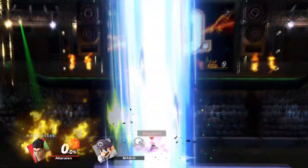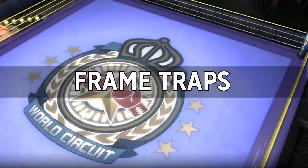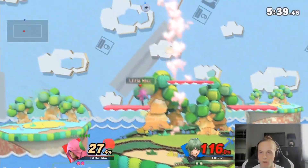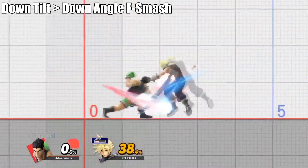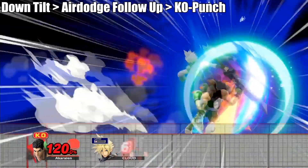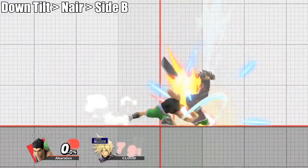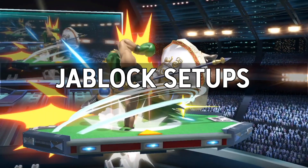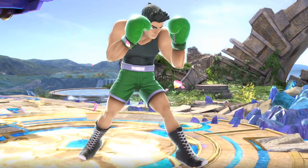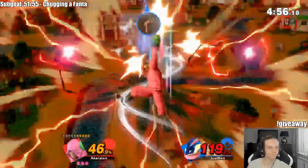You can also finish off your opponent mid-stage with down tilt to up B at high percent, or you can use the Dempsey tilt to guarantee the up B kill. Among being able to true combo with Little Mac's down tilt combos, you can also lead your opponent into a ton of frame traps. Now that we've talked about the basic combo game with frame traps, let's go over Little Mac's incredible jab lock setups on platforms. These setups work on any legal platform in the game, with varying knockback per platform. Here are all the setups I came up with regarding Mac's down tilt.